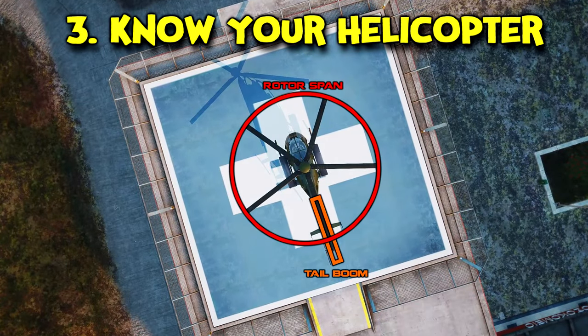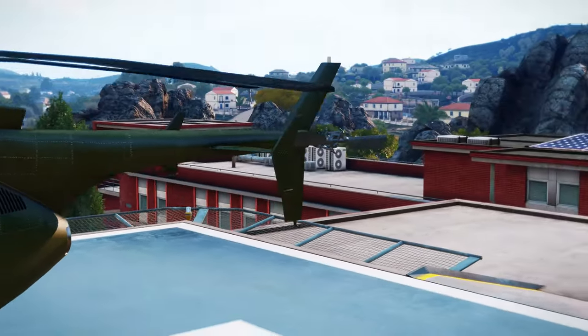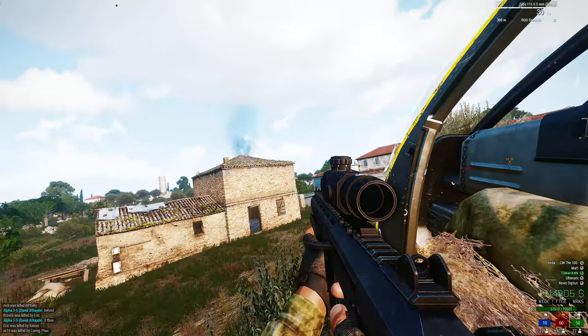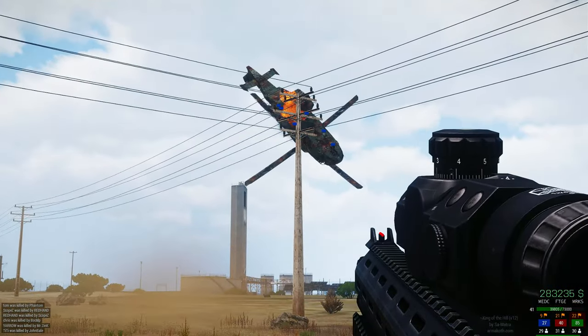Thirdly, know your helicopter. I've said this time and time again, but if you don't know the dimensions of your helo, you'll underestimate where the hitboxes are and that will end badly. You can't land a Mohawk in the same place you'd park a Hummingbird, so know your chopper.